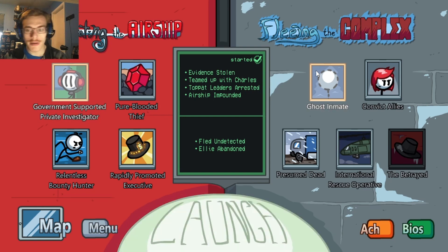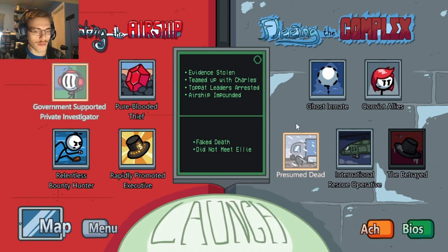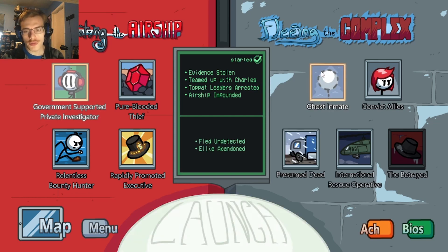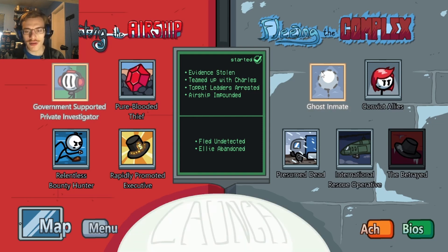So we got the Government Supported Private Investigator and Ghost Inmate endings out of the way. For the next episode, which will come out tomorrow, we're going to keep Government Supported Private Investigator but move on to Presumed Dead. In the meantime, I hope you enjoyed this playthrough. If you did, please be sure to give it a like, and consider subscribing to the channel if you haven't yet done so. As always, have a good day and good night wherever you are. Have a good one, bye.